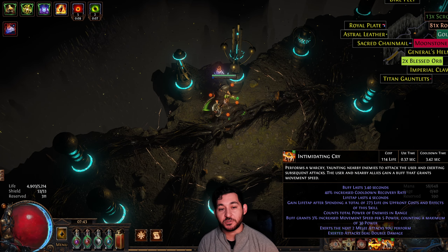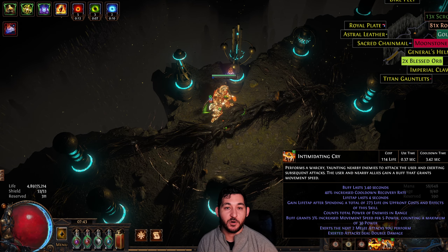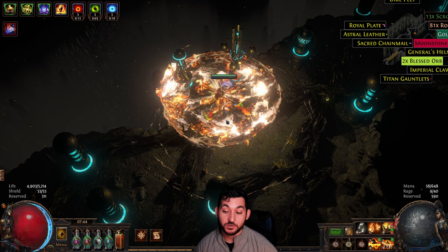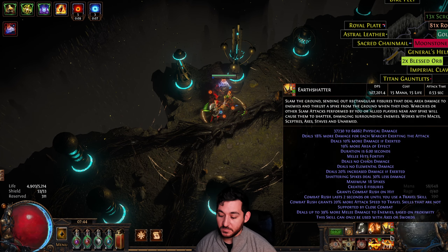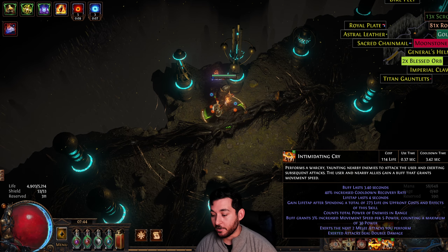So that's the War Cry setup — that's Auto Exertion. It's very, very important to Auto Exert. At least do a four-link setupable Auto Exertion. And I think early on, unless you're a Berserker you can Auto Exert Intimidating Cry, but if you're not a Berserker, Second Wind on Intimidating Cry is just a massive damage increase. I don't know why a lot of people aren't doing it.